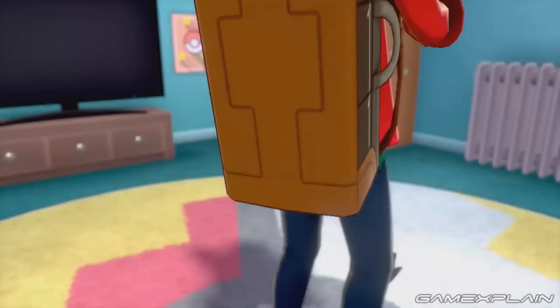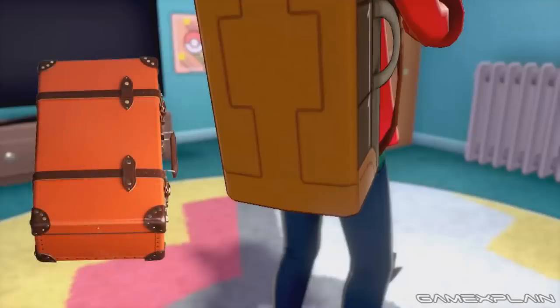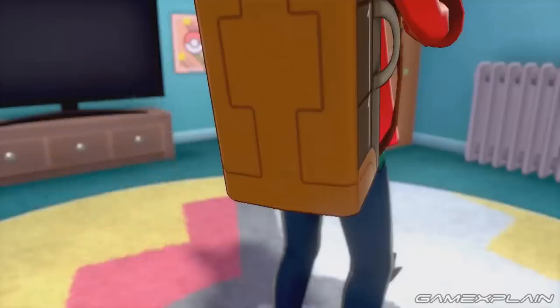Entering the house, we then see the trainer's room. They have a TV behind them which is standard for the player's bedroom, but it's oddly modern, especially when compared to the nearby radiator heater. The radiator seems to help emphasize the rustic feel of your home and the surrounding nature. Beyond the TV and radiator, we can see a Pokéball poster on the wall and a large rug featuring the colors of a Pokéball. There is something a little odd though — the trainer's backpack is much larger than it's ever been before, even designed differently, looking more like a traditional suitcase with a handle on the side. Could there be more options for the trainer's bag? We're leaning toward it being a stylistic choice.